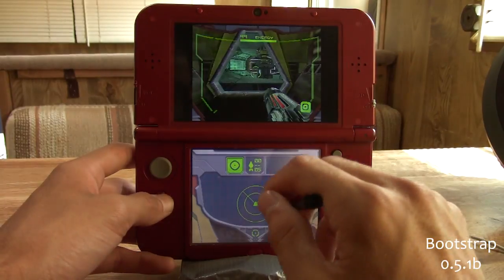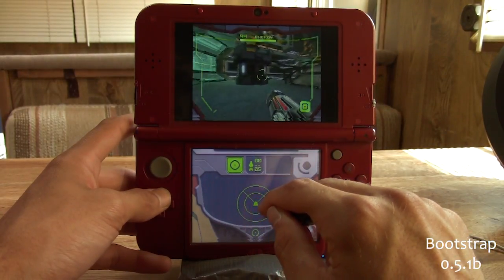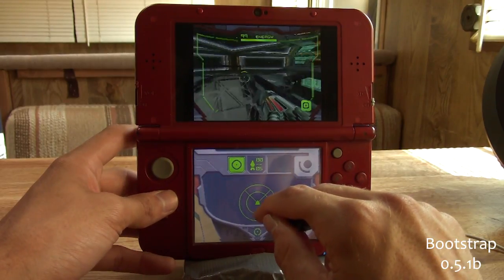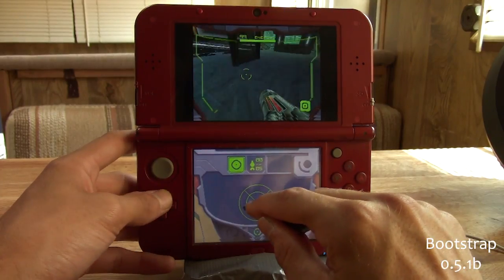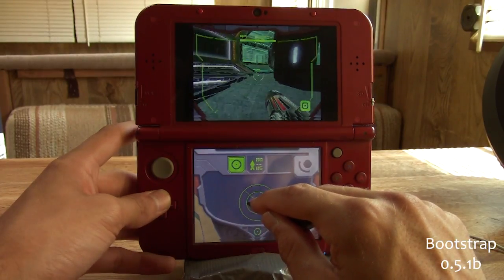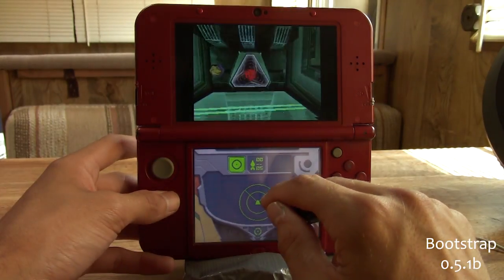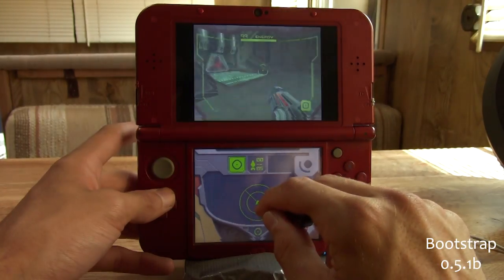There is some lag when you go from each area, so every time I go into a new room you can notice a stutter. But as soon as you get into the room, it seems to work great — no lag, no sound crackling, nothing like that. I also noticed that if you are playing a game that's in surround sound audio, you will get crackles unless you change it to stereo audio. If you change it to stereo audio, it will run flawlessly.